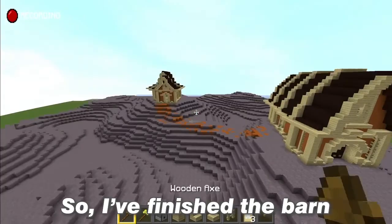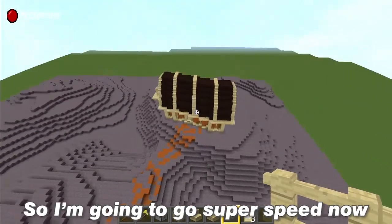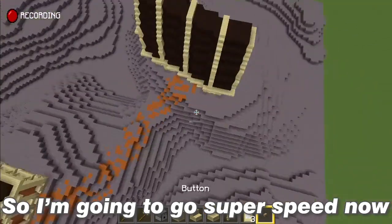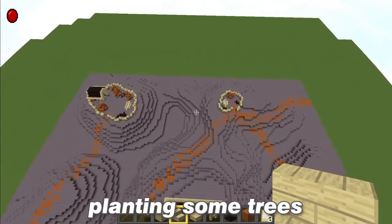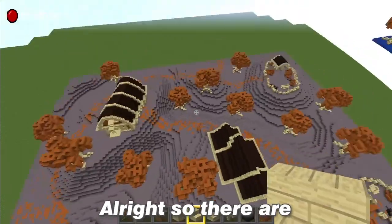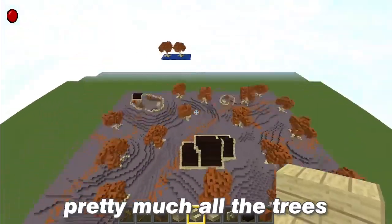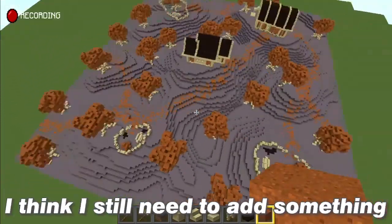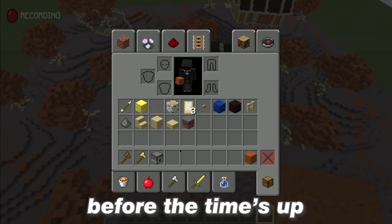So I finished the barn and now I have only 45 minutes to go, so I'm going to go super speed now. I made some roads that lead to breeding places. Now I'm going to start planting some trees. I have less than half an hour so I gotta hurry up. Alright, there are 12 minutes remaining and I've planted pretty much all the trees. I think I still need to add something but I'm not sure what — I hope I'll figure it out before time's up.